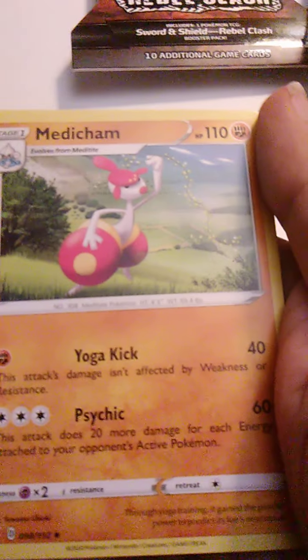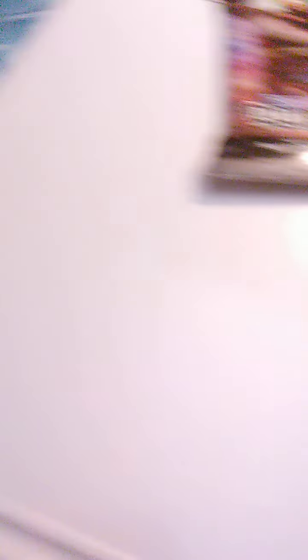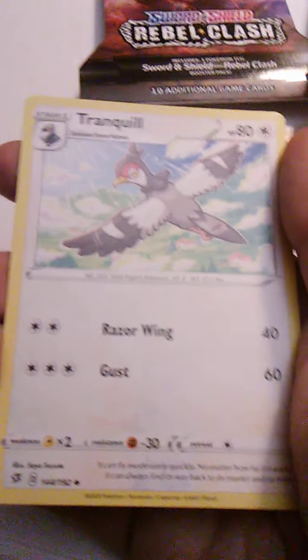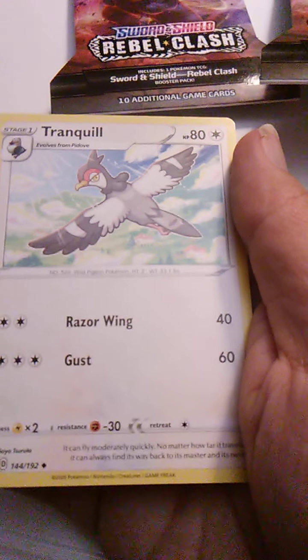We got Morgrem with Bite and False Surrender — those are both Pokemon moves. And we have Medicham, that's kind of a rare Pokemon, with Yoga Kick and Psychic. It's a rare case where it's both a Psychic and a Fighting type in the games. And we have Tranquill, which I think is really underappreciated. It has Razor Wing and Gust — I think it's Razor Wind in the game, I don't remember.